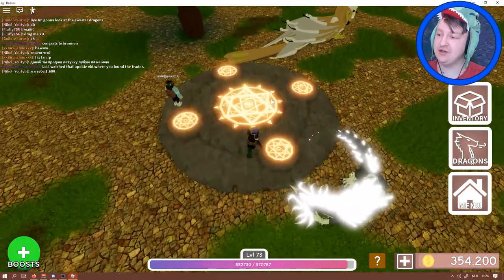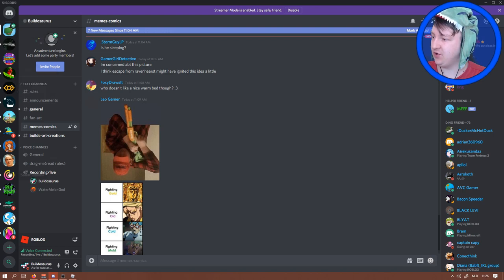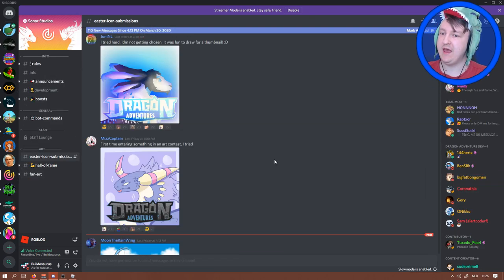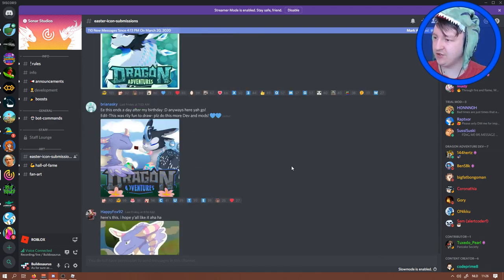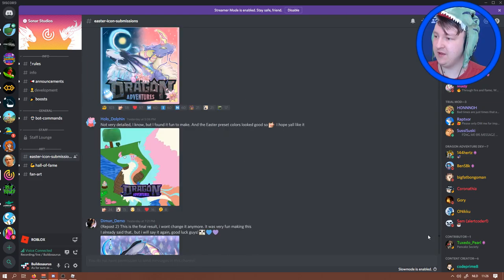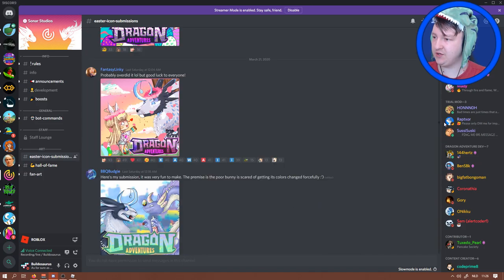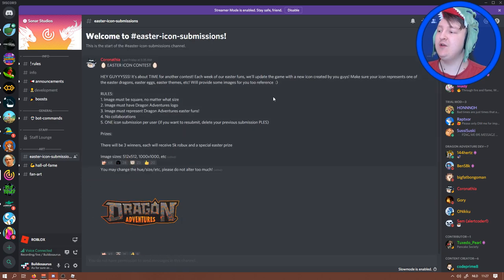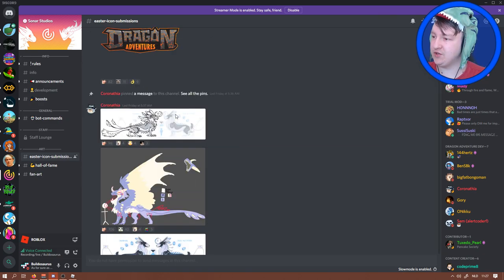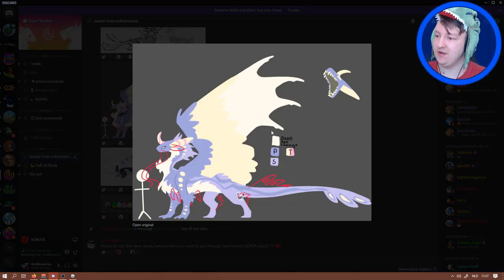So it's time to look at the Easter dragons that are coming soon to this game. You have to go to the Discord — in Our Studios videos — and here at the very top of the Easter icon submission, look at how many pictures people have made for this game. That is insane — like a thousand pictures. Anyway, there are two dragons coming up at the very top. There's this popular one — basically the Easter bunny as a dragon, which is really cool — and then there's a flying one. This flying one is just a sketch, so it's not as detailed.